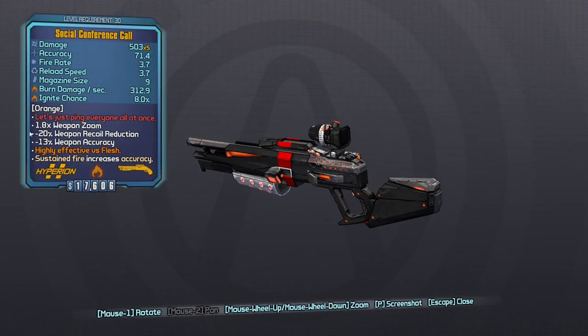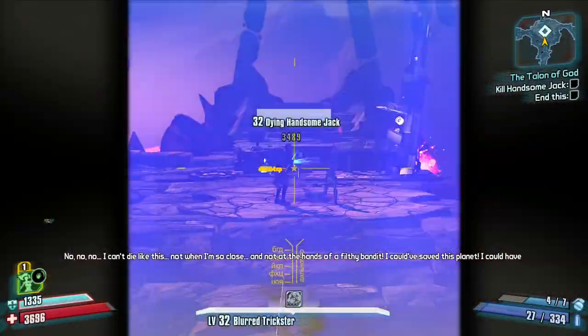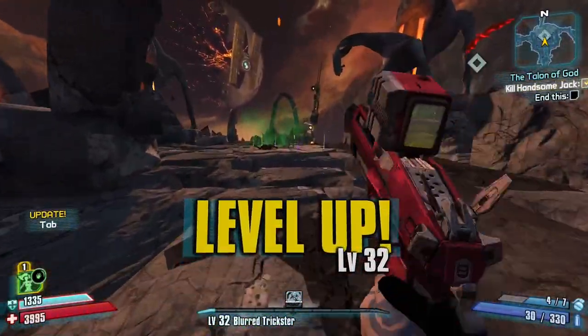You can also get the Conference Call during the TVHM or UVHM story run — I just like to get it as early as possible. Once you have that done, we can kill Jack and we are done.